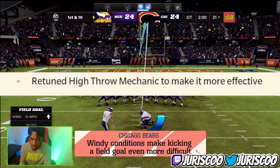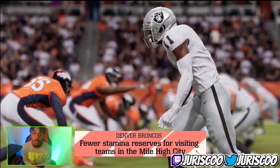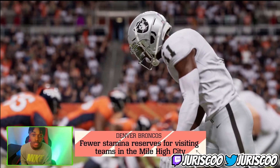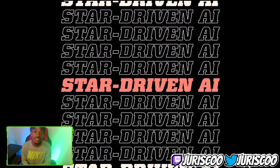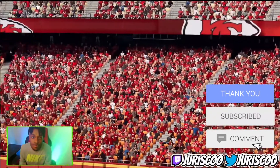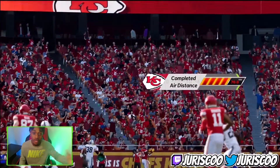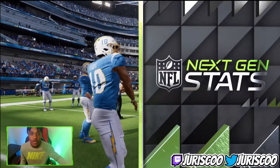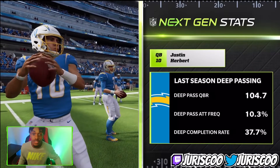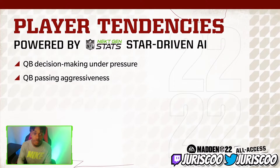The fourth gameplay change is high point passing. EA retuned the high throw mechanic to make it more effective. If your teammate is 6'6", you're going to want to do these high point passes because they'll be more accurate. A taller receiver will have a better catch radius to jump up for that high point pass. If someone's 5'11" they won't have that reach, but a 6'6"–6'7" player will be able to catch it away from the defender since it's too high for them to intercept.